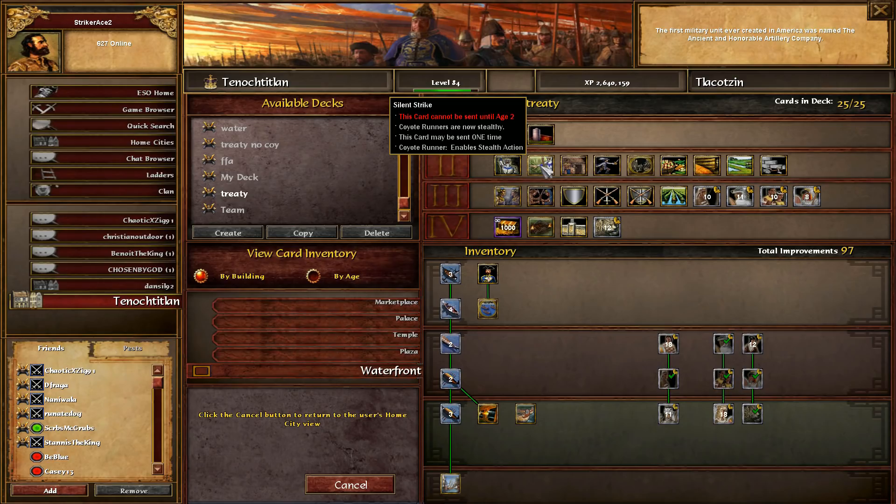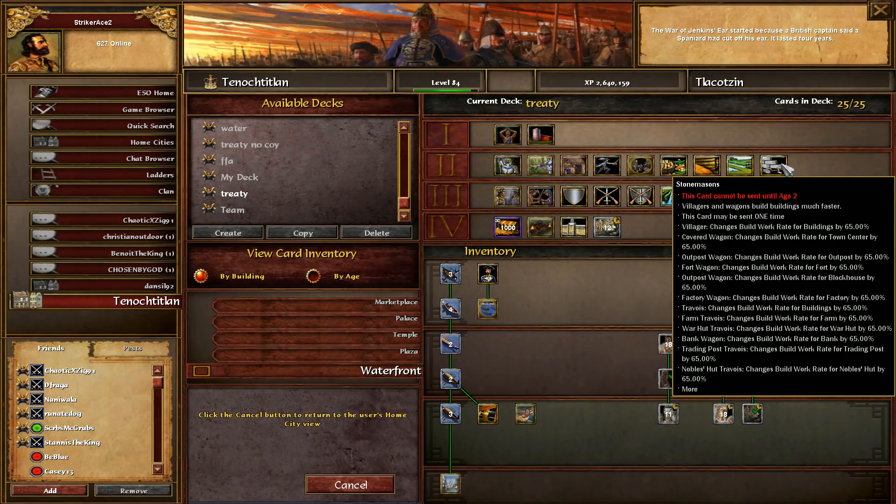On the far right I have stonemasons at the end of age 2. That helps you build buildings faster, and because your military buildings as Aztec take a minute to build - they're an outpost-type building instead of just a barracks or stable - when you have that card it actually lets you forward base much quicker. With four villagers forward they can build it in only a few seconds rather than 30. That's really important in treaty - maybe not in a team game, but if you're playing super late it's not a bad card to have.